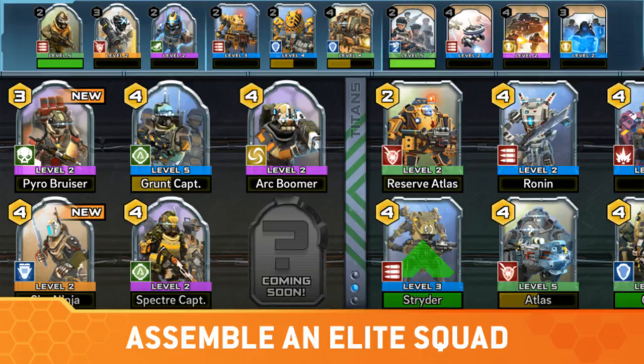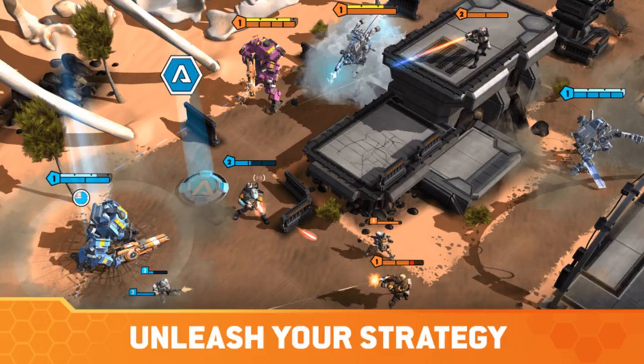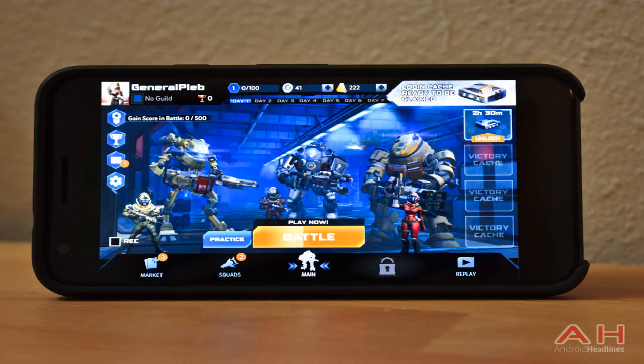Your Titans and other cards are already decently powerful to begin with, but you can also upgrade these cards as you play, though to do so you will need credits and experience, which you can obtain from winning battles. Winning also affords you the opportunity to pick up new cards to add to your squad. You can also pick up cards and other useful in-game items from daily login rewards, so the more you play the more chances you have to pick up some good stuff.